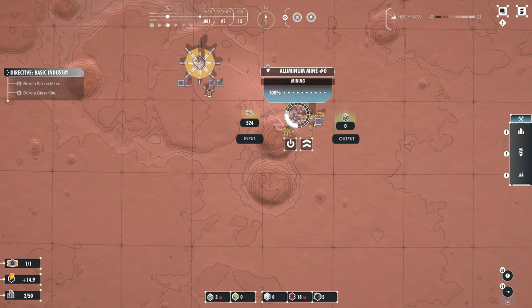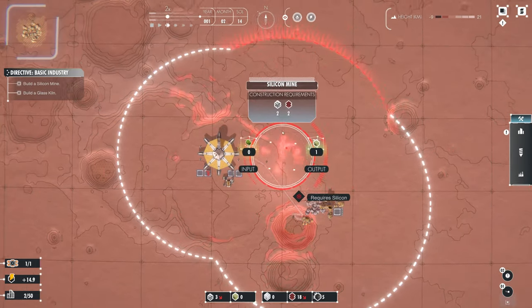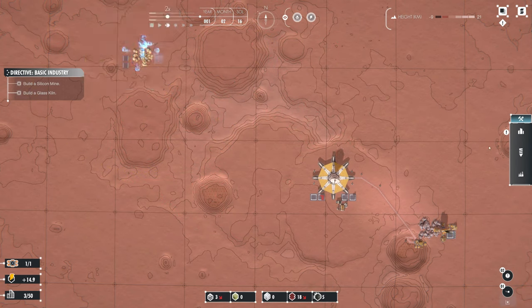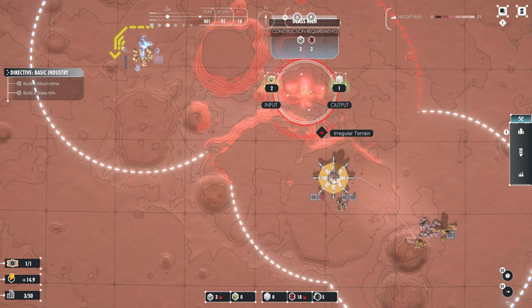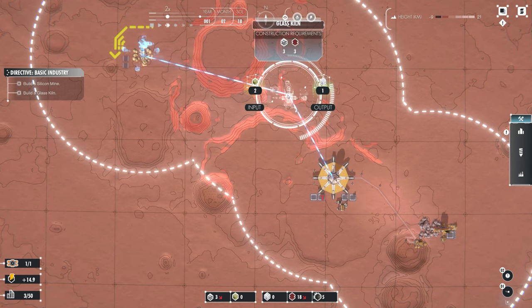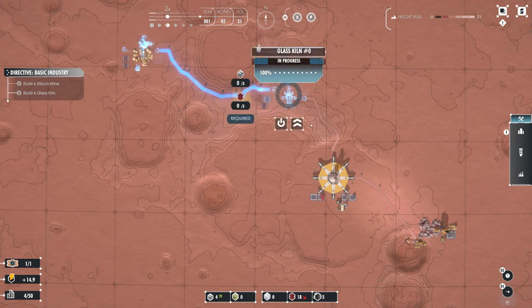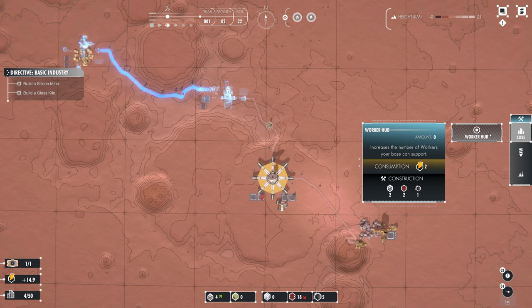Although it's probably better on top-down view. Build a silicone mine and a glass kiln. Silicone mine - that seems to be out of range. I think we have to make a glass kiln in between. You need to be able to join it up with these lines, because that's where the worker path leads to. As you can see, it makes the router there and then the router there. What's the worker hub? It increases the number of workers your base can support.